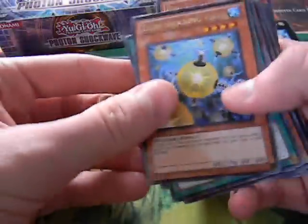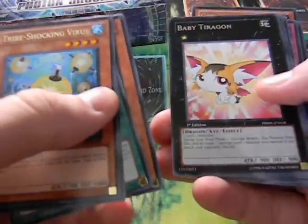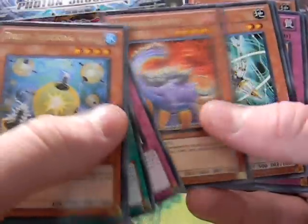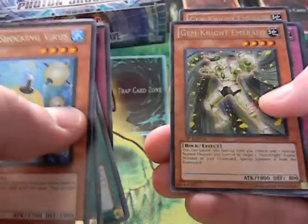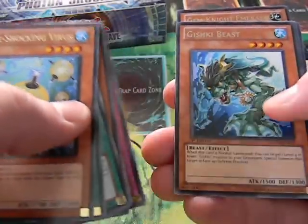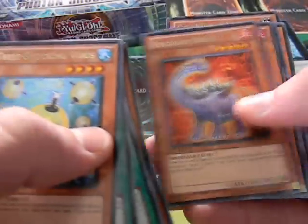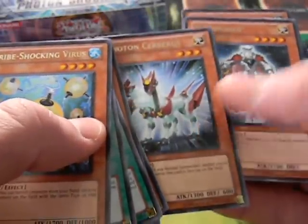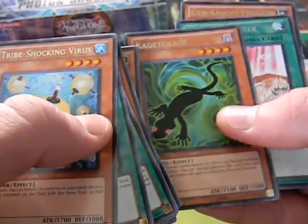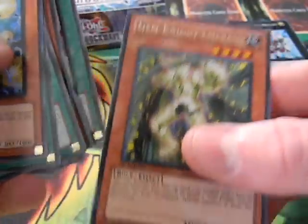We'll go over the rares first: Tribe Shocking Virus, Photon Booster, Xyz Territory, Evil Sword Pelta, Tyrigan, Ishpon, Diplo, Telepon, Junk Defender, Deep Dark Trap Hole, Gem Knight Emerald, Tyrant's Throws, Gishki Beast, DD Telepon, Murmur of the Forest, Wind-Up Knight, Evil Sword Diplo, Evil Sword Volcano, Copy Knight, Photon Cerberus, Daybreaker, Kage Koukage, Photon Booster again, another one, and Gem Knight Emerald. That's the rares.